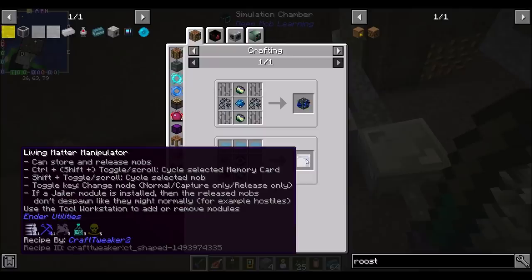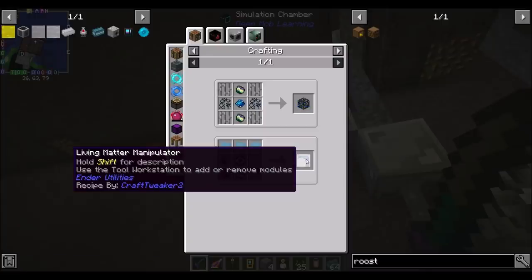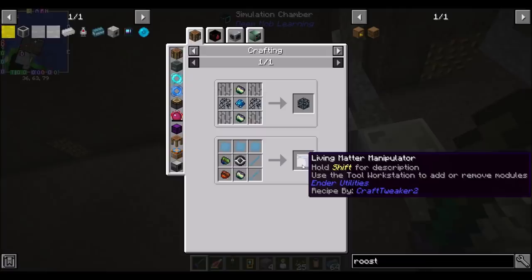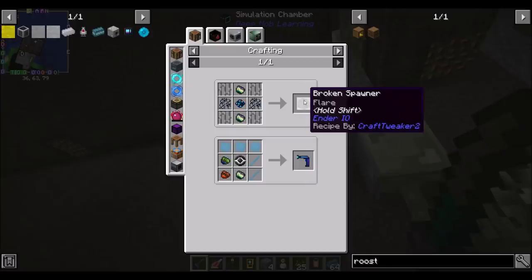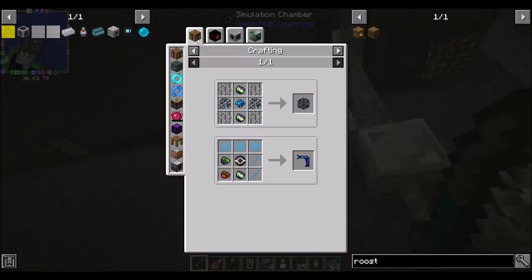What is a living matter manipulator from Ender Utilities? It can store and release mobs — I've never even heard of that tool before. I initially misread it as Extra Utilities, which doesn't usually have something like that. Also notable: a broken spawner flare from that output.